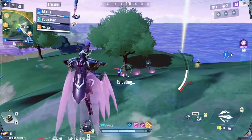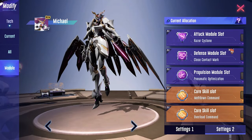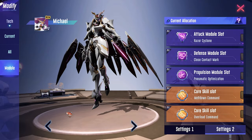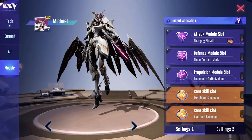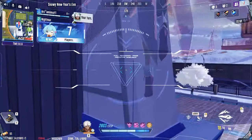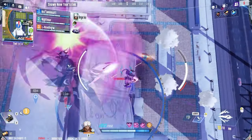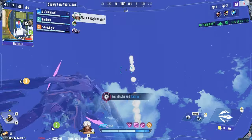For my primary base module loadout, I use Razor Cyclone, Close Contact Mark, and Pneumatic Optimization. For my preferred module loadout, I recently took a liking to playing Charging Sheath, Close Contact Mark, and Pneumatic Optimization. The 8–10% secondary cooldown reduction is just too huge to pass up. And since I'm confident in my aim without the help of Razor Cyclone, I find Charging Sheath to be the only attack module for Mikhail to benefit my playstyle.